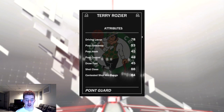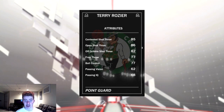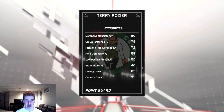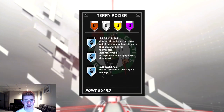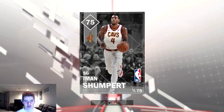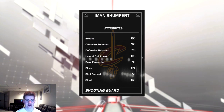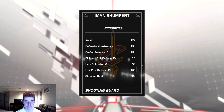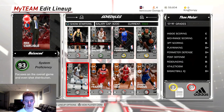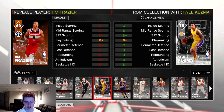Terry Rozier is a pretty good moments silver point guard — he's got 88 shot close, 87 open shot mid-range, 86 open shot three, 85 contested shot three, decent defense around 75, and 77 steal. He doesn't have any badges but he's a solid point guard. Iman Shumpert is also pretty beastly — he can dunk, shoot threes with an 85 shot three, has 75 defensive rebound, 80 on-ball defense, and a 77 driving dunk.